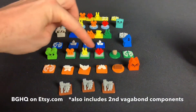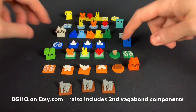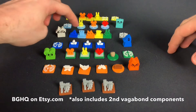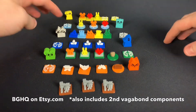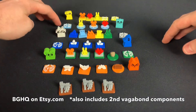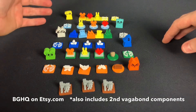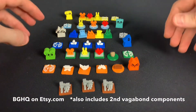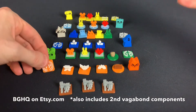We have for the Woodland Alliance the Rebellion tokens, and we have the Roost for the Eyrie, and the Vagabond has a character token — even for the expansion factions, again 3D printed. And then we even have the expansion factions with the markets and different tokens.